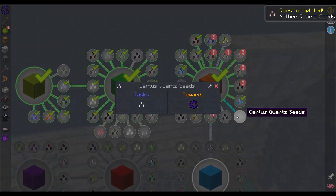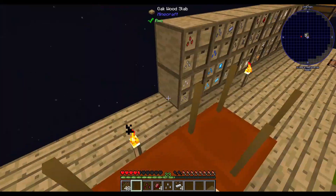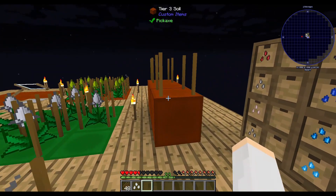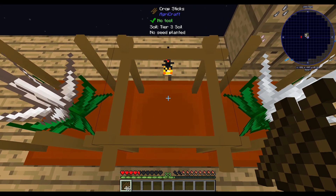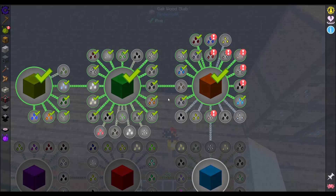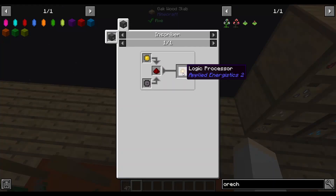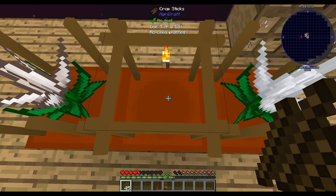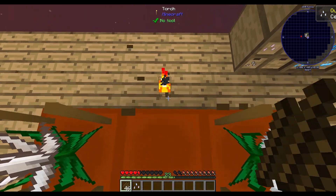We got our nether quartz and marble for certus quartz. Put the nether quartz and marble in here. Get those mutating, grown up, so they'll mutate. And we can get our certus quartz. With certus quartz, we can eventually start working on the applied energistics system that's in here. Applied energistics — I have a little experience with that mod but I haven't done a ton with it. There are better storage systems, but that one will be fun to get back into. There it is — certus quartz. That actually didn't take too long.